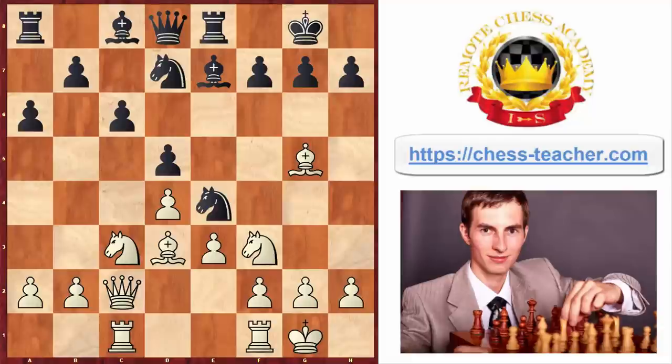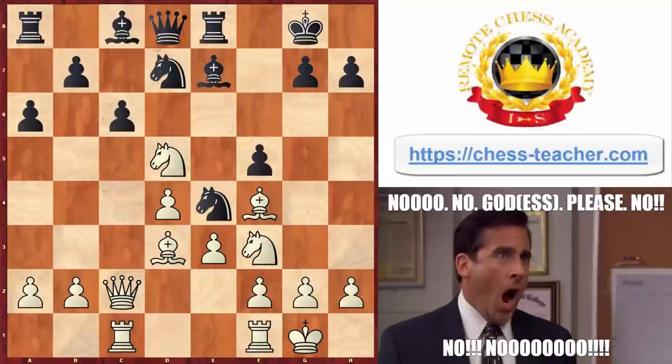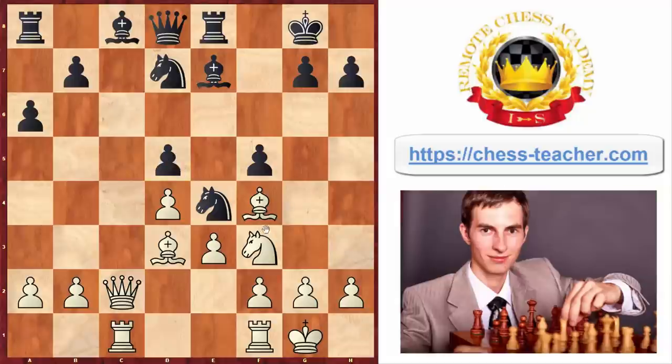White decided to retreat Bishop F4, and black played Pawn to F5, fixing their strong knight, and thinking that this time it was definitely going to be much better for them. But all of a sudden, Knight takes D5 came anyway, and it turns out that black still fell into the exact same trap — as after Pawn takes, there is still Bishop to C7, winning the queen once again.